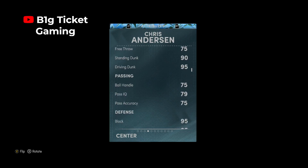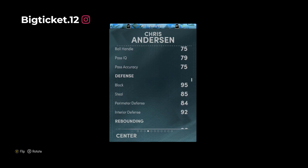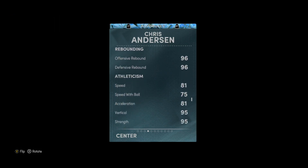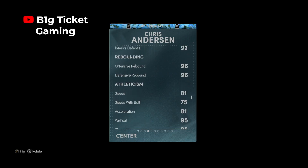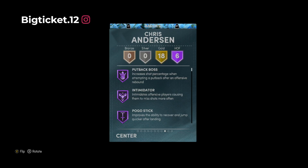75 ball handle, so he's probably not gonna be out here doing crazy dribble sixes, but it's not the end of the world at this stage of the game. We got a 95 block, 85 steal, 84 perimeter defense with a 92 interior defense. Then we got 96 rebound down the line, 81 speed, 75 speed with ball, 81 acceleration, 95 vertical, 95 strength, and 85 lateral quickness. He's looking really well-rounded. Let's take a look at the badges — six hops, put-back boss, intimidator, pogo stick, post lockdown, rise up, and hustler.